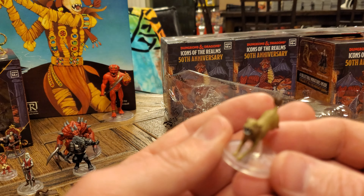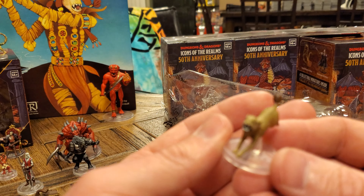Oh my gosh, we got a chase figure! So we're already one for one on chase figures. Maybe there's gonna be more than one in this brick. It's Sheila, folks, from the original cartoon! And she's got her invisibility cloak. This is super cool because of course Venger — and I do have that miniature set that came with three or four of the other figures. But we still need Bobby, Uni, and Dungeon Master of the cartoon characters we're still waiting on. The fact that we got another classic cartoon character is very exciting.